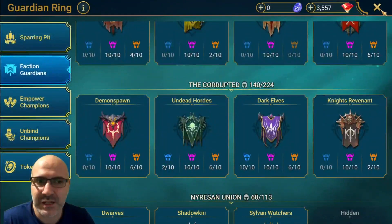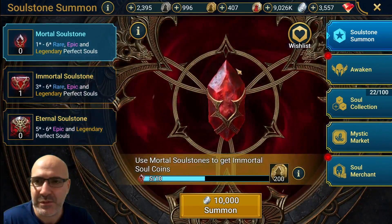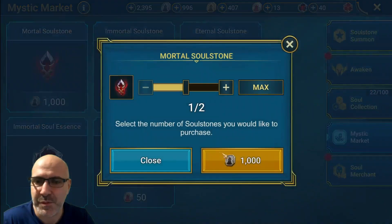You know what, we did get a soul stone — stop trying to sell me things. We did get a soul stone and we can buy two more in the market.